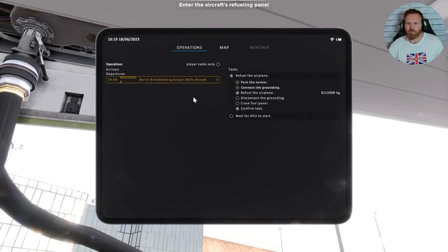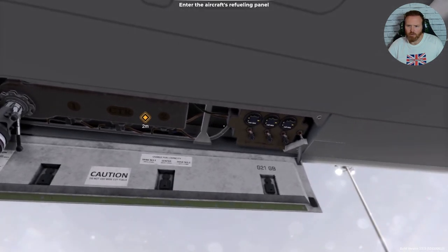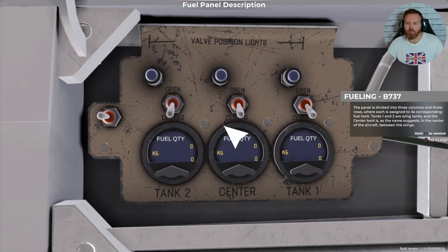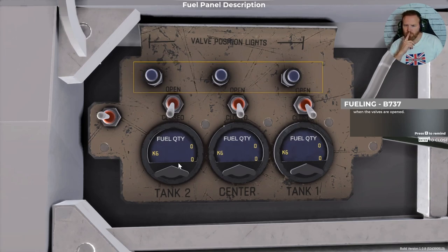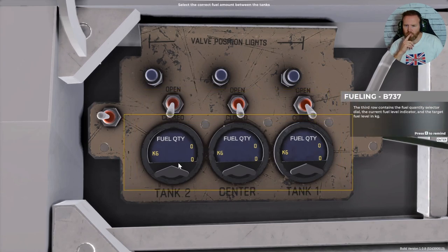Now the aircraft refueling panel. The panel is divided into three columns and three rows, where each is assigned to its corresponding fuel tank. Tanks 1 and 2 are wing tanks, and the center tank is, as the name suggests, in the center of the aircraft between the wings. In the first row you'll find bulbs that illuminate when the valves are open. In the second row there are valve switches which can be set to open and closed. The third row contains the fuel quantity selector dial, the current fuel level indicator, and the target fuel level in kilograms.